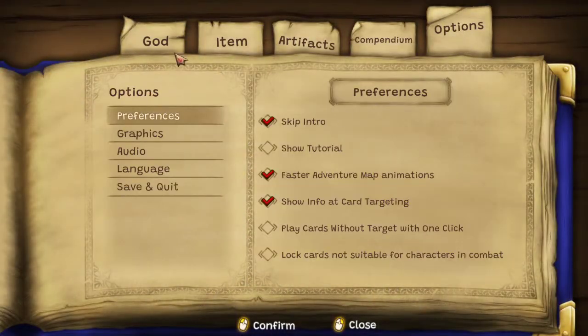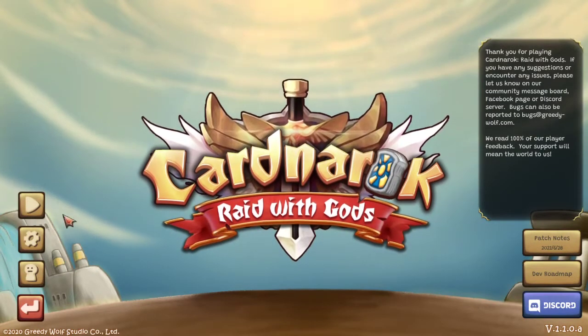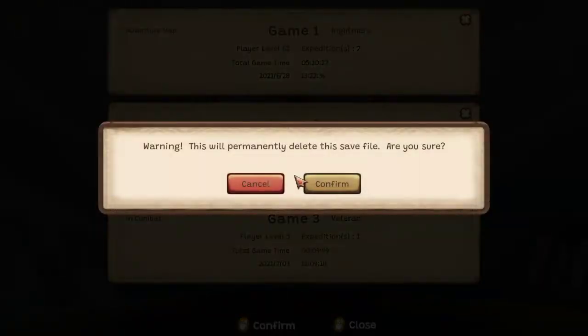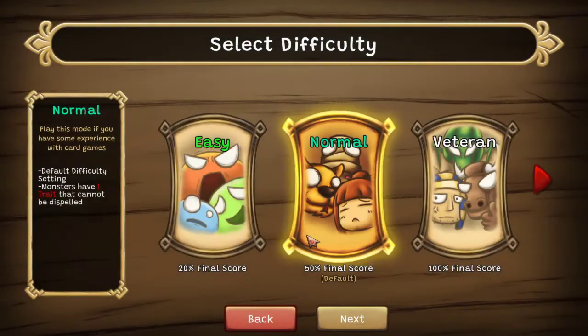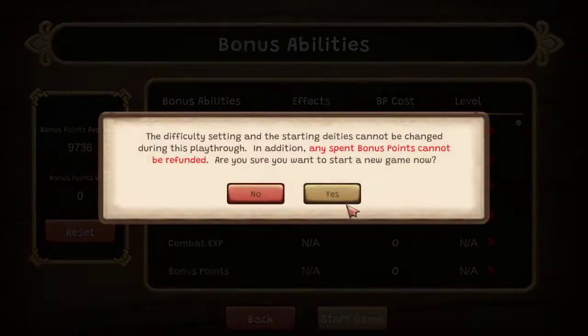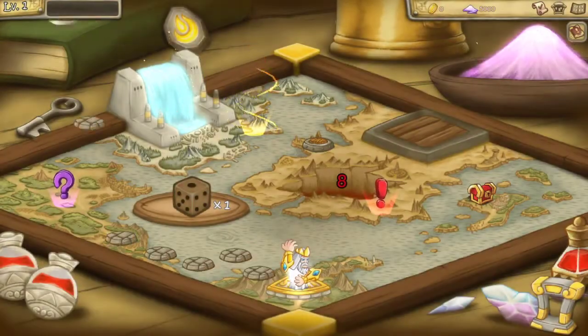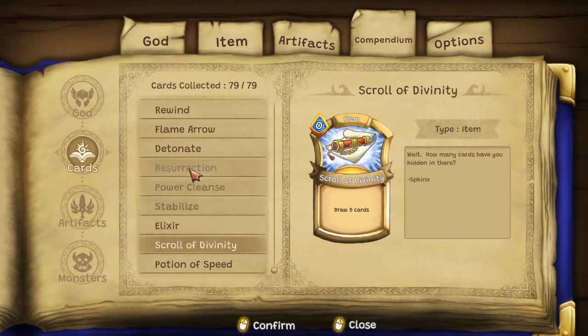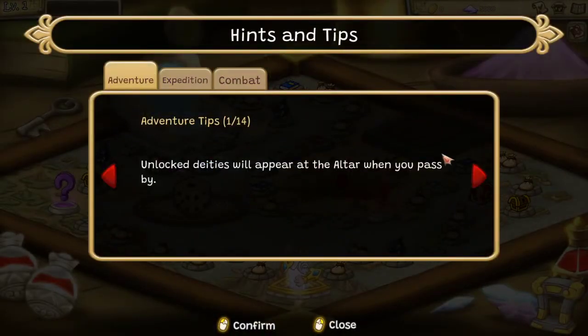Also unclear was that you can't go over your divine point cap — unlike Monster Train or Slay the Spire which allow you to temporarily exceed your maximum with a visual indicator. Here you're blocked from going over, and that wasn't obvious. There were also tutorialization issues: in order to have cards show up in your compendium, you literally have to have bought them from the store first.